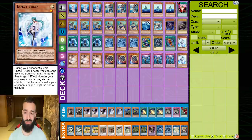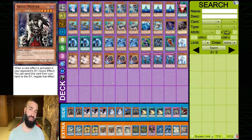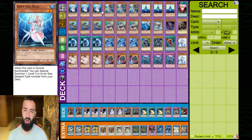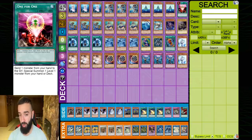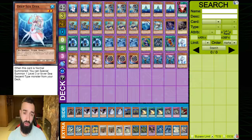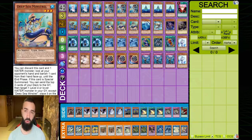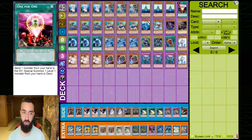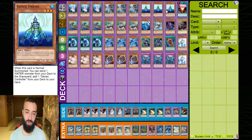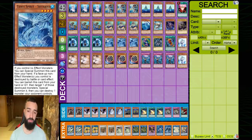You're playing a bunch of hand traps, and post-side you're siding in seven more — so post-side you have 18 hand traps total. You have ten one-card combos: triple Diva, triple Prince, triple Undine, and one For One — all ten end on the board of Dragoon and Herald. Opening Dragoon and Minstrel helps you extend through hand traps off Diva, Prince, and Undine.